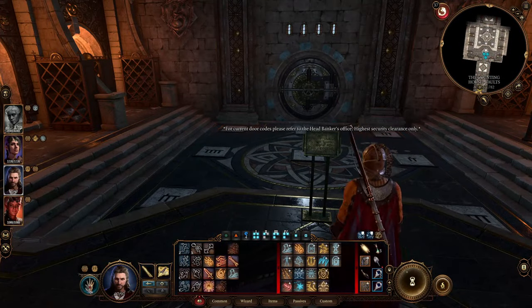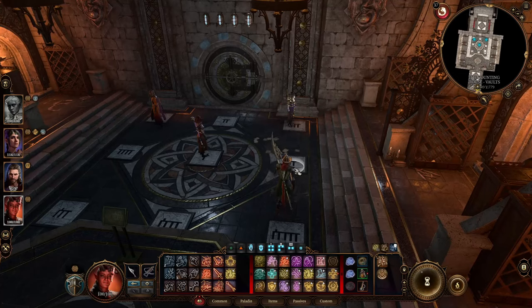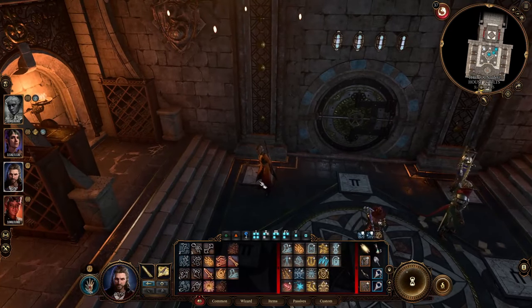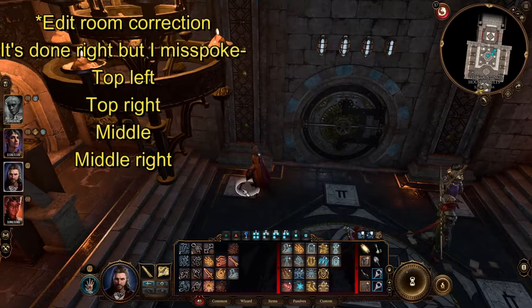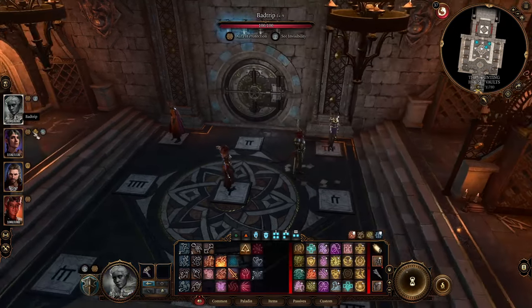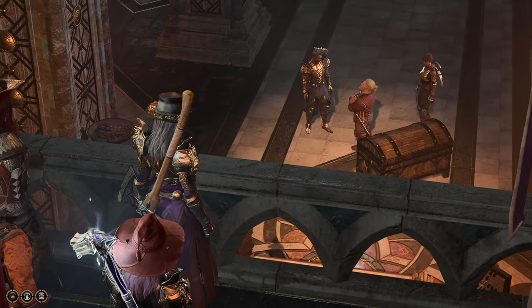You'll need all four characters — place each on a tile in the correct order. The combination is: tile one, tile three, the middle one, then the one in the bottom right — click those in order. That will unlock the vault and activate all the lights. If you miss one, it will reset itself and you can start over. Once the vault is open, walk down — this is where you'll see Minsk for the very first time and meet Rakith Glitterbeard, starting the Minsk companion questline.